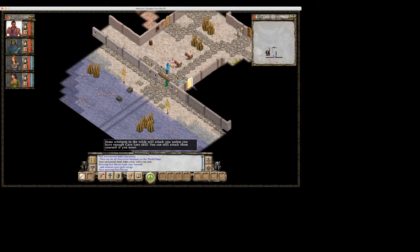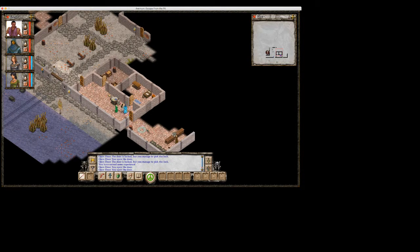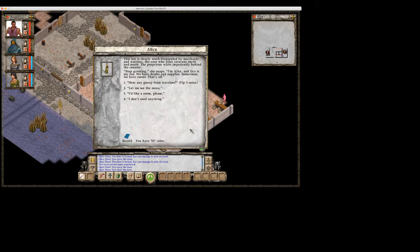I've got a thing for you. This inn is clearly much frequented by merchants and warriors, the ones who pilot caravans north and south. The proprietor waits impatiently behind the counter. Stop gawking, she snaps. I'm Alice, and this is my inn. We have drinks and supplies. Sometimes we have room. That's all. Hear any gossip for travelers? Slider five coins. She takes your coins, inspects them, nods, and pockets them. Then she says: Haven't heard a thing.